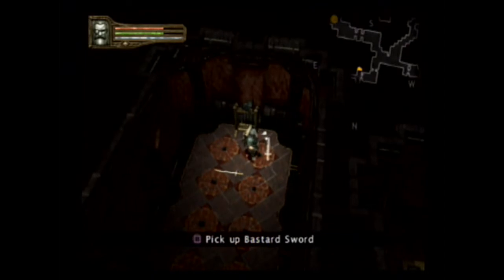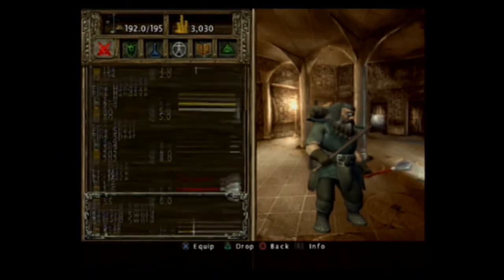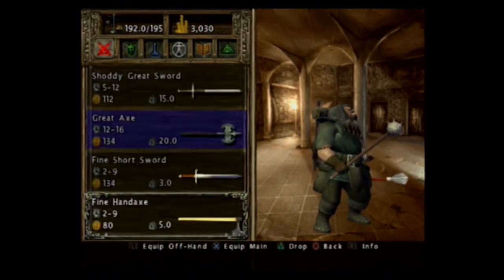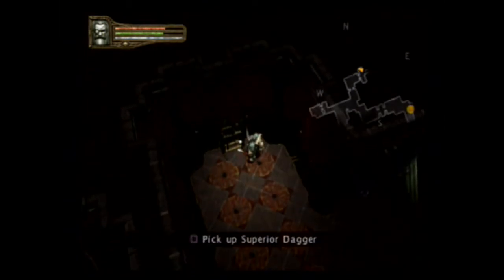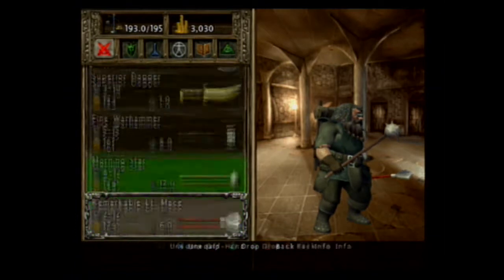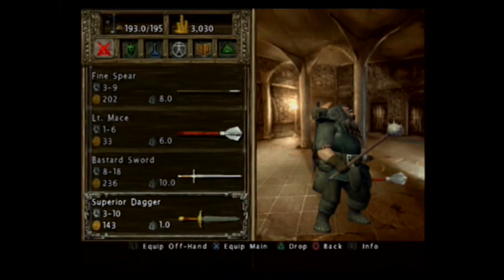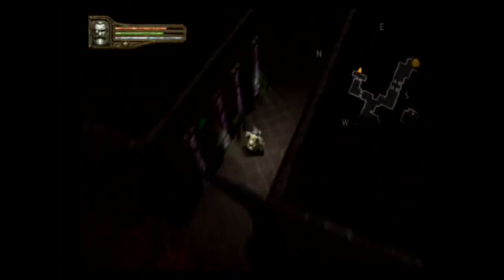Drop you and pick up you. Eight to eighteen. Twelve to sixteen. Superior dagger. Well, we already have one of those. That's a different looking one. That's kind of cool. I'm going to keep both.